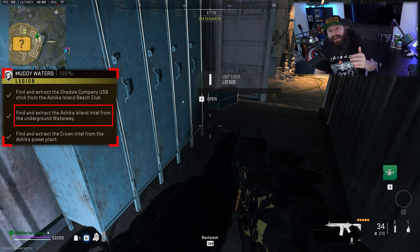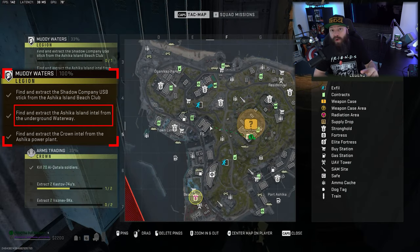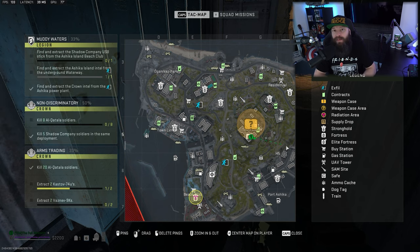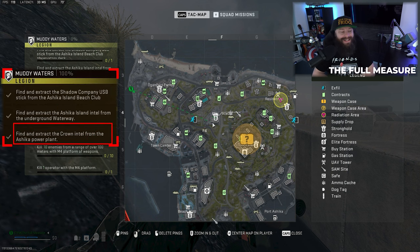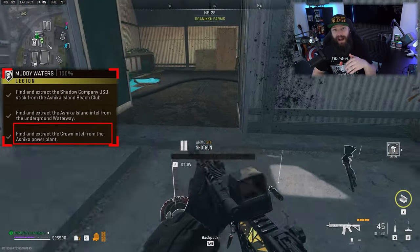Just next to the submarine will be a container you can walk into, and the intel you're looking for is in the corner of that container. Grab it, get yourself an extract, and that's the second part of the mission done. The last step is finding the crown intel, which is in the Ashika Power Plant, located to the northwest of the middle of the island.